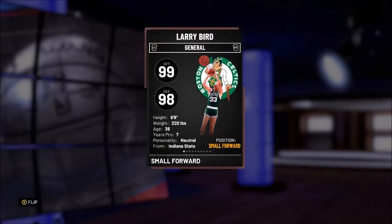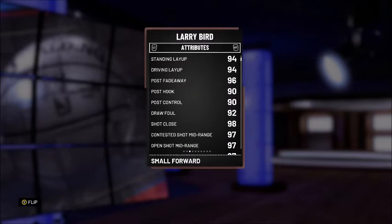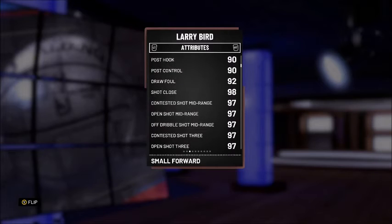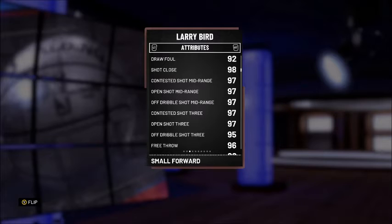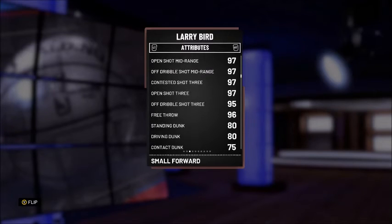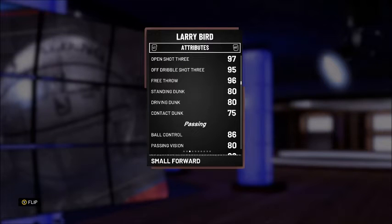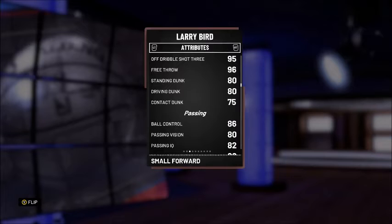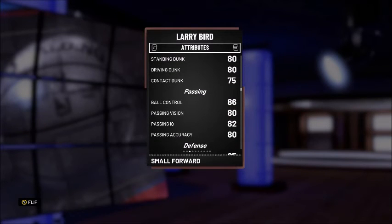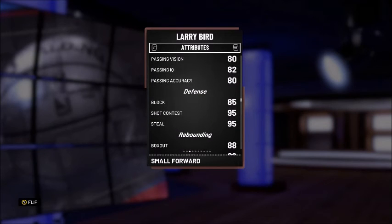Now the main card — Larry Legend, Pink Diamond 97 overall, 20th Anniversary Larry Bird. He is here making a huge statement: 99 offense, 98 defense. Shooting attributes are going to be very very high. Standing and driving layup both 94. Post fadeaway 96. Post hook and post control both 90. Draw foul 92. Shot close 98. Mid-range is unbelievable — 97 all across the board. Contested and open shot three are 97, off dribble shot three drops to 95 — like Steph Curry but six foot nine. Free throw 96.